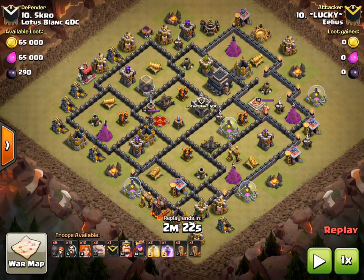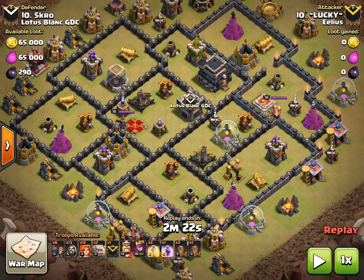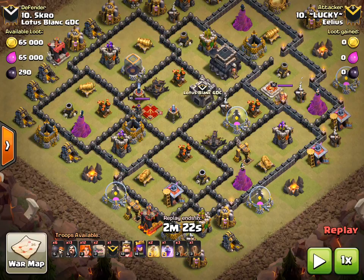Typical kind of anti-three-star style of design here. Looking at the force along the bottom, GoVal pretty much — three golems, plus a golem in the clan castle as well — using the earthquake spell, wall breakers, wizards, and heroes.